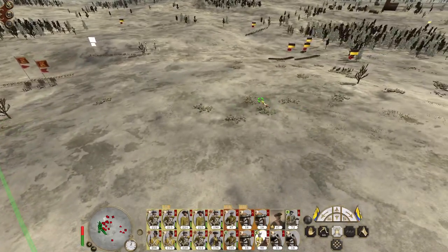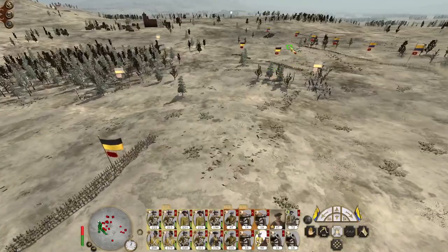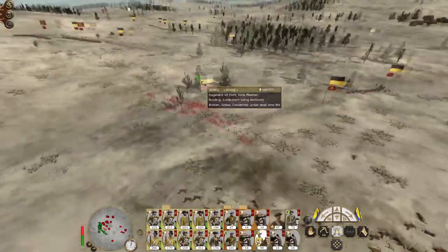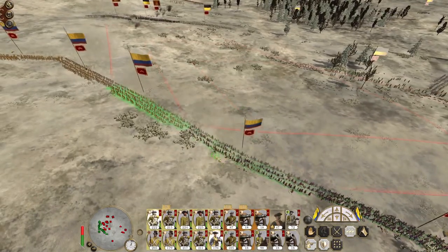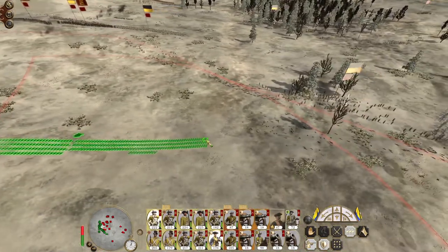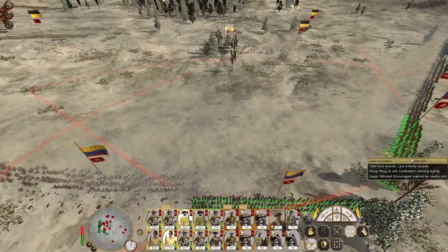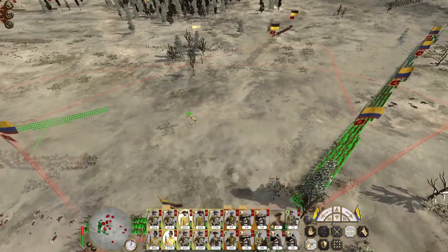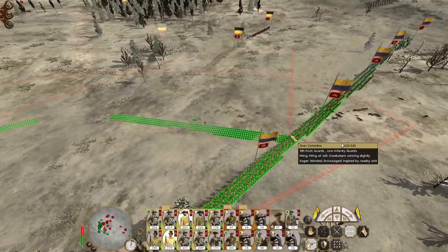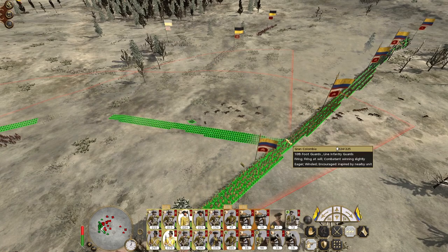Let's commit my regiment of horse into the action, start trying to find openings against the enemy — the main threatening general. Let's create a bit of a weird shape formation here as well. Wait till they've finished firing their volleys before we give them the order. You men can advance on that flank.